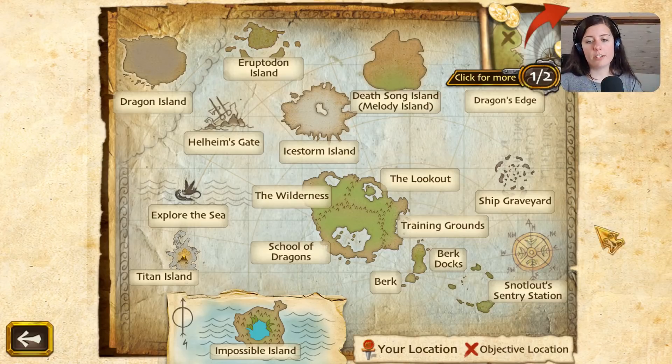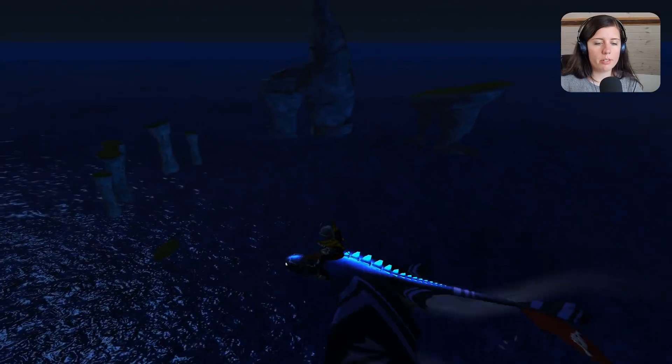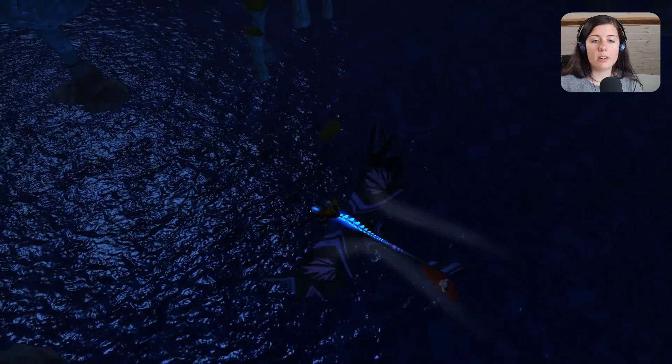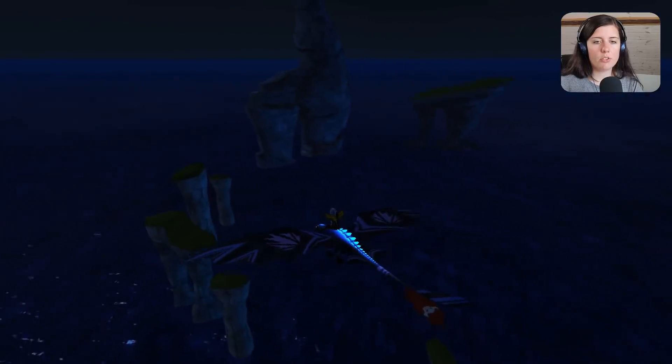Another update is that the Sentry Station is on the map now, so you can just go visit it whenever you want. It's a very dark map, but I like it because it's nighttime — you can go somewhere really dark and just fly around. Toothless is almost glowing in the dark because it's just black. I think it's nice that we can finally visit this map whenever we want.